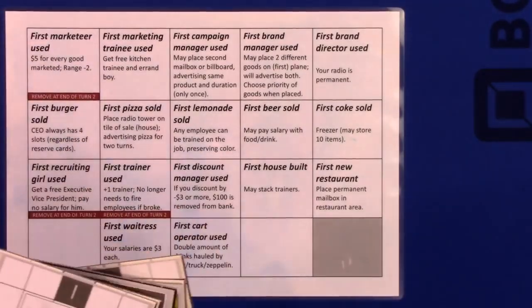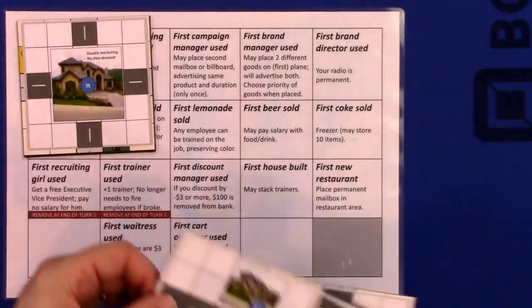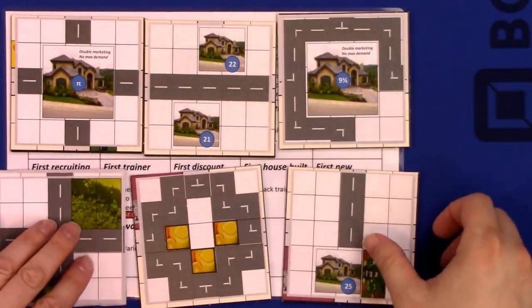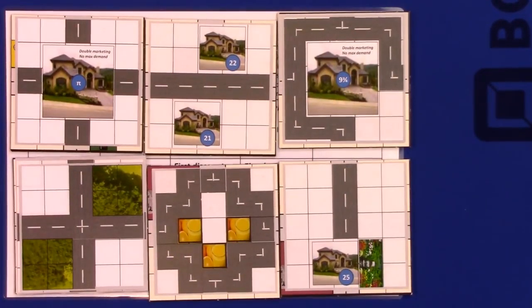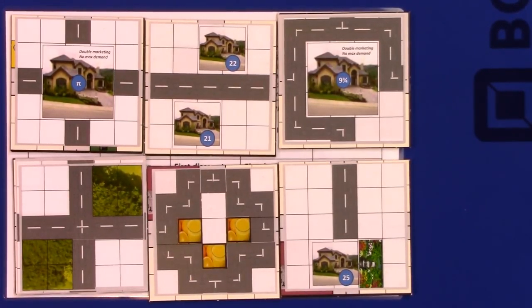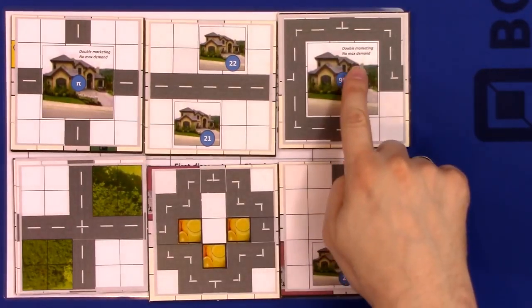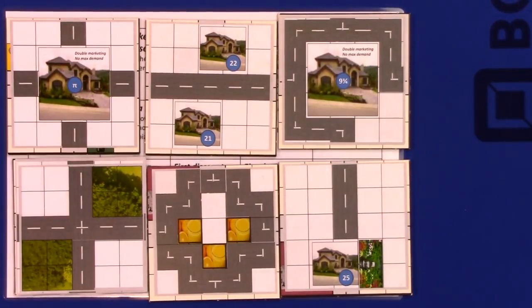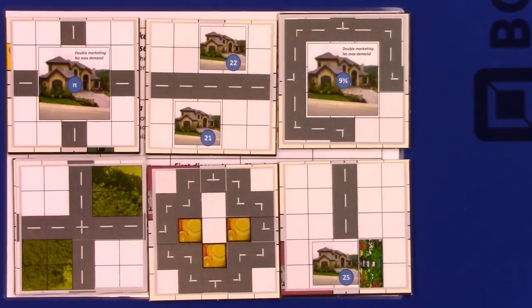We have a few extra board tiles. These are all prototypes, so keep that in mind. They are very prototypy art. One of the interesting things here is that there are apartment buildings that get double marketing, and there's no maximum on the amount of demand that can pile up there. It can get huge. I've seen Joris win there at the last turn selling 25 items of food and earning about a thousand bucks. It works nicely.